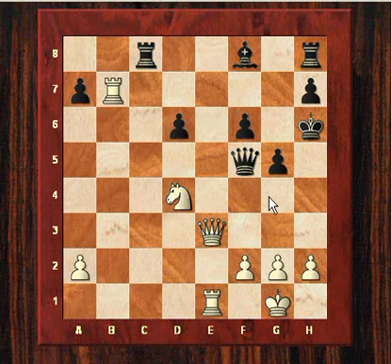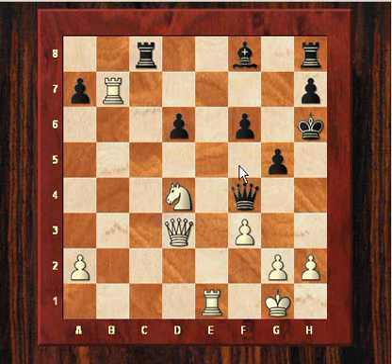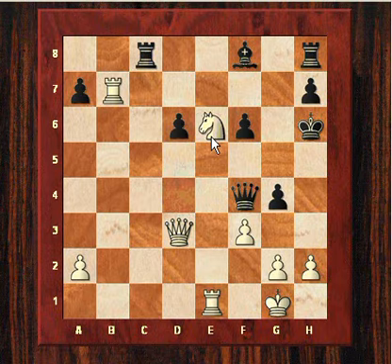According to Rybka, crushing would be Nd4, so Qg4, and white gains control of the f5 square or tries to get Nf5 check. After Qf4, Qd3 now threatens Nf5 check — this is a bad bishop compared to the good knight. Let's say g4.